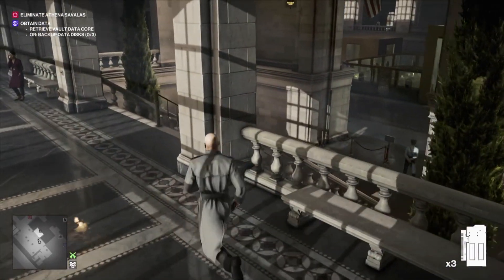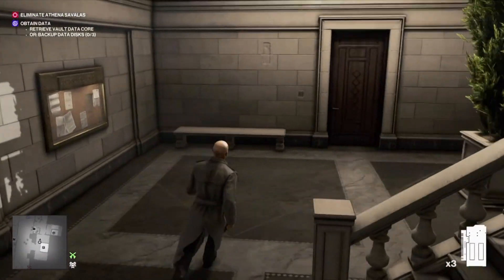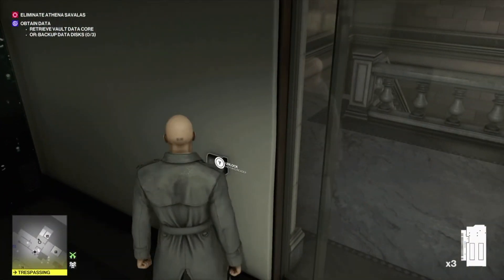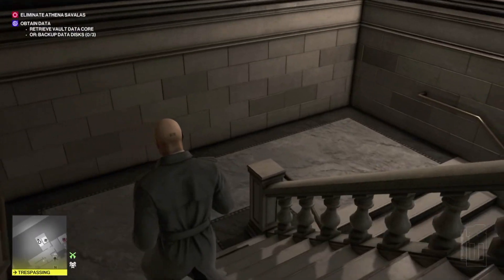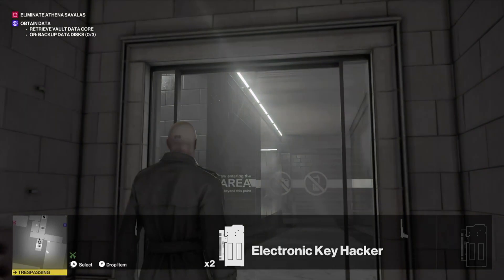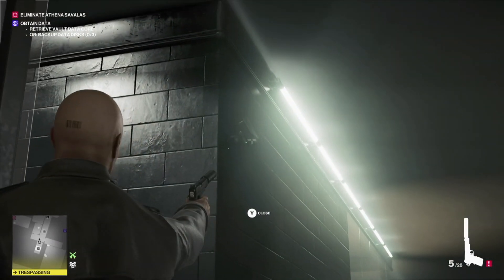Now we head back down these stairs and we're going to use our key hacker on this door. This is the fastest and easiest way to get down to the vault, so take out this camera.